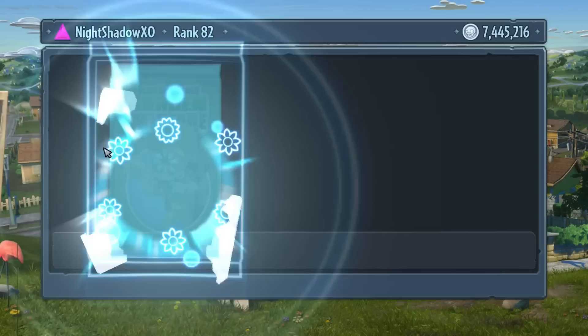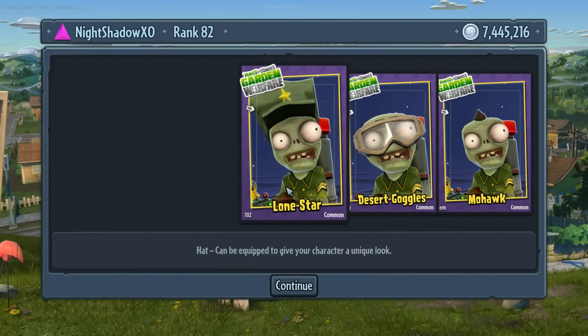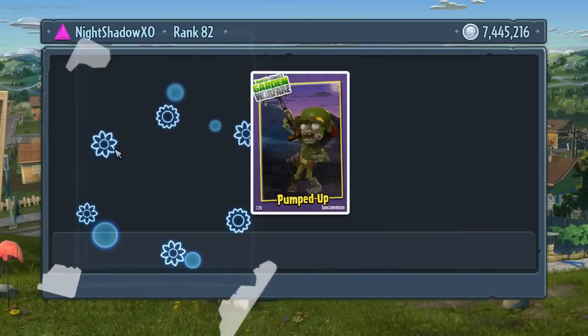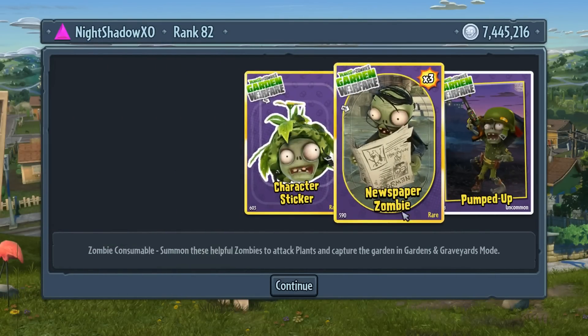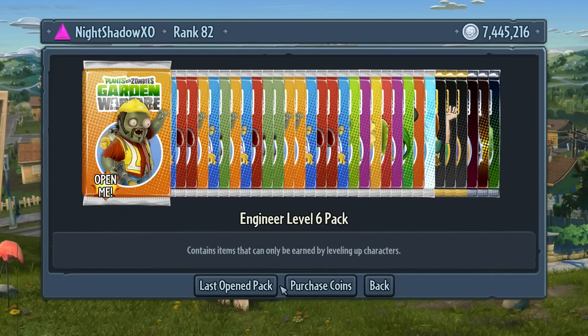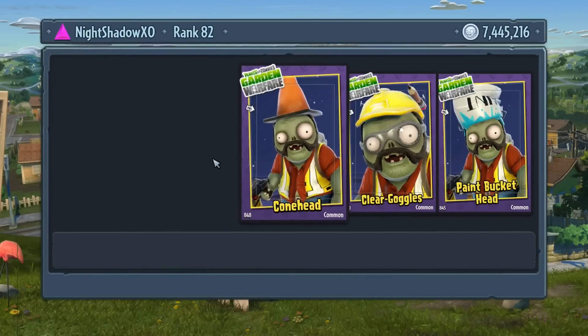Level six Soldier: black mohawk, desert goggles, and the star hat - sweet. Soldier level seven pack - pumped up, Newspaper Zombie, and the head for the sniper. Oh, I forgot its name. The Engineer level six pack - the paint bucket, clear goggles, and the cone head. We didn't get any sticker piece for the other characters.